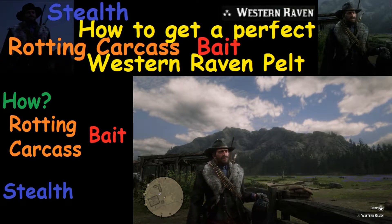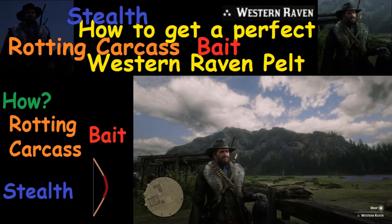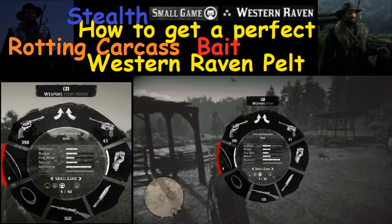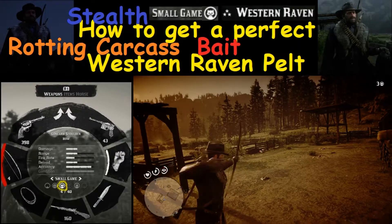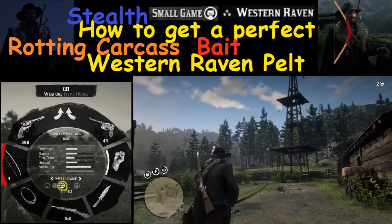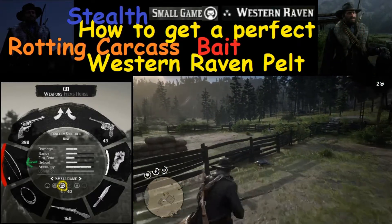You've got to have a good weapon — you've got to have a bow. I've tried doing this with guns and that doesn't work. More specifically, you want to get your weapons wheel up and look for something called a small game arrow. You're going to have to craft those by hand. I do have a video on how to craft small game arrows if you don't know how. You're going to want to have the small game arrow set to your bow.